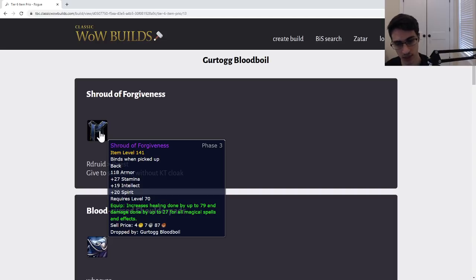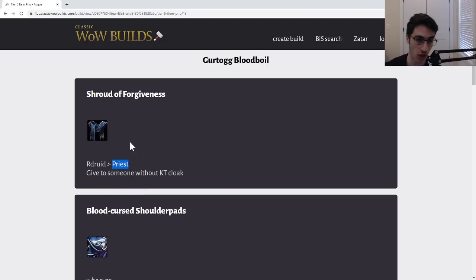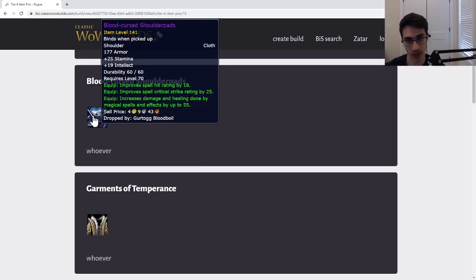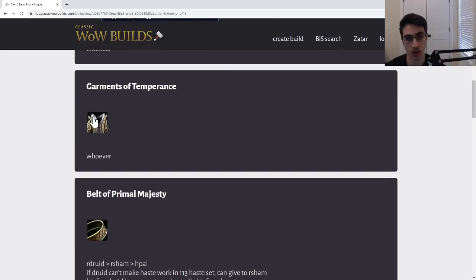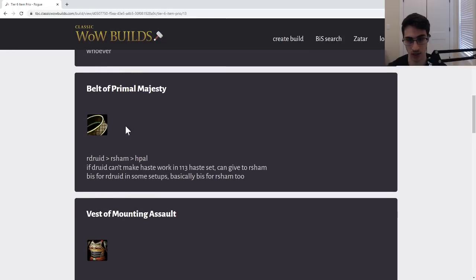Next, the Shroud of Forgiveness — pretty much the same thing as the cloak from Kael'thas, with more stamina. Give this to someone who doesn't have the KT cloak yet. You could prio Druid before Priest because when we get to the Illidan Cloak the Priests are going to be higher priority. But it doesn't super matter — give this to someone without KT cloak, as I'm sure a lot of healers are going to have the KT cloak already.